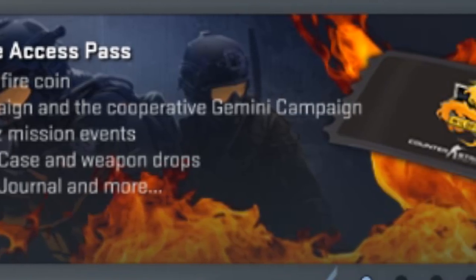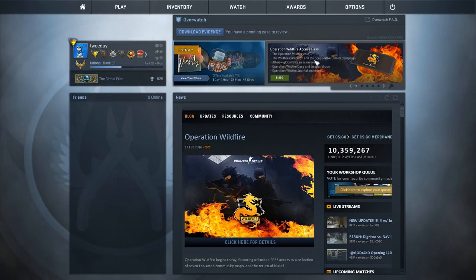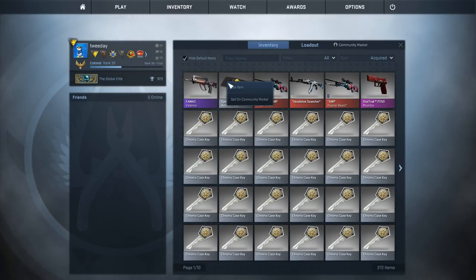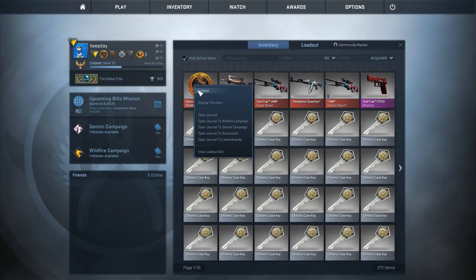The operation itself — Operation Wildfire — you can get the access pass for $5.99. That's obviously in your currency if you're in Counter-Strike right now. For the Germans we have it at €5.29. I bought it — you can buy it right here and get it in your inventory, and you get one of those beautiful Operation Wildfire challenge coins.